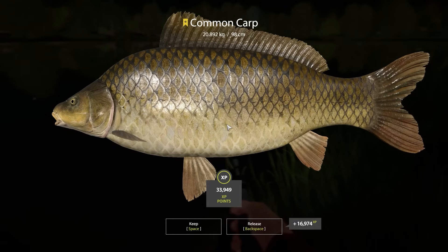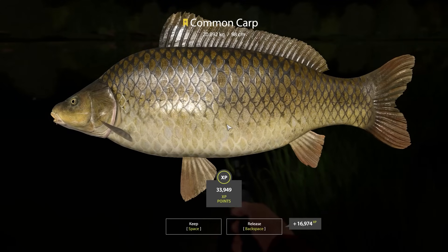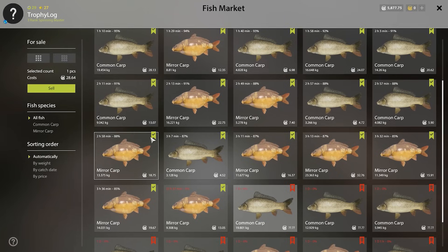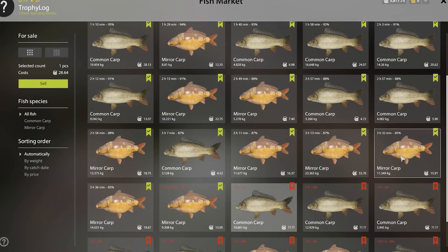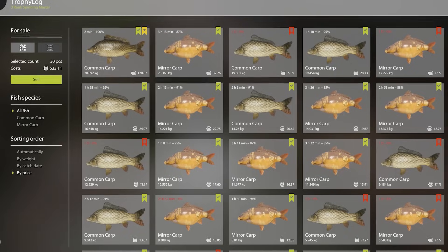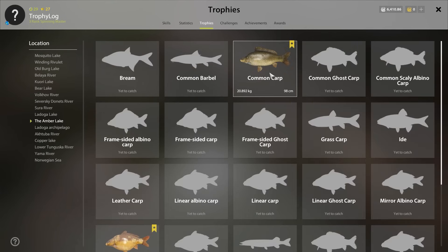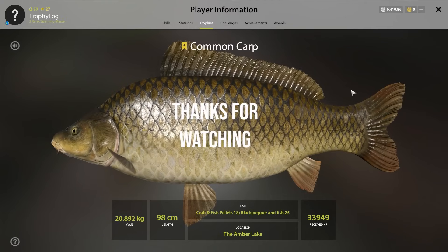It's a common carp trophy at 20.8 kilos! I am so relieved. Amber Lake is tricky — catching carp without PVA is not the easiest thing. We sold the fish one last time in this episode and made 533 silver. We now have 211 trophies in total, and on Amber Lake we now have the common carp and mirror carp trophies ticked off. I am extremely happy. YouTube thinks you might also like this video — take care, bye-bye!